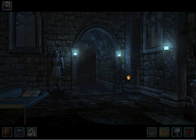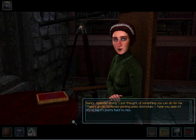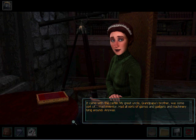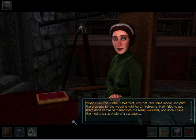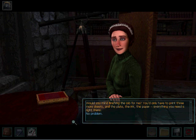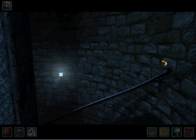We should leave now, but there's something we can do first — talk to Kyler, because she's got a job for us. Nancy, splendid timing. I just thought of something you can do for me. There's an old-fashioned printing press downstairs — have you seen it? It came with the castle. My great uncle, grandpapa's brother, was some sort of mad inventor with all sorts of gizmos and gadgets lying around. When I saw the printer, I told Matt, why not save some money and print the wedding programs right here? The problem is, Matt failed to get them done before he turned into the Merry Prankster. Since I have the mechanical aptitude of a bacterium, would you mind finishing the job? You'd only have to print three more sheets — the plate, the ink, the paper, everything you need is right there. No problem. Thank you, Nancy. You're the best. So now we get to do some printing jobs!